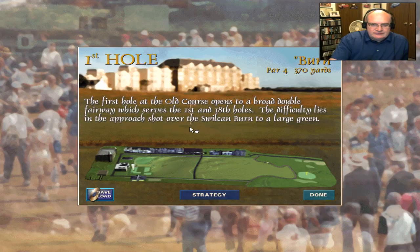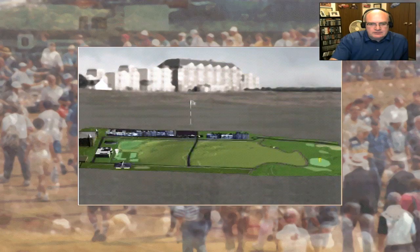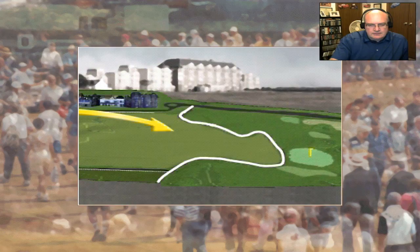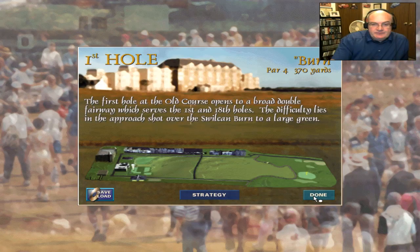Here is the first hole at the Old Course. It opens to a broad double fairway which serves the first and 18th holes. The difficulty lies in the approach shot over the Swilcan Burn to a large green. The opening hole appears rather benign at first glance. The combined acres of the first and 18th fairways sweep away from the clubhouse and offer a target seemingly impossible to miss. I'm sure that means a lot to a whole lot of people.